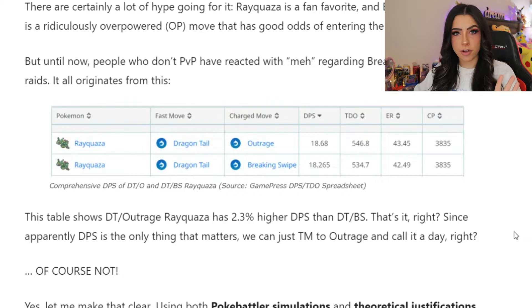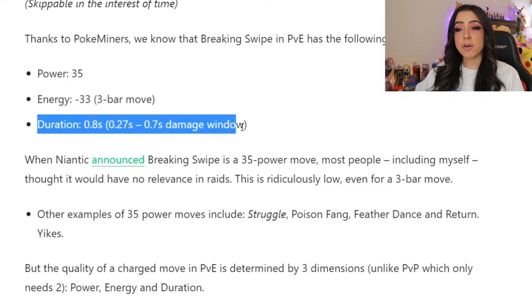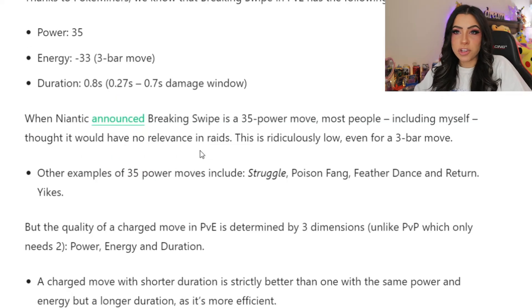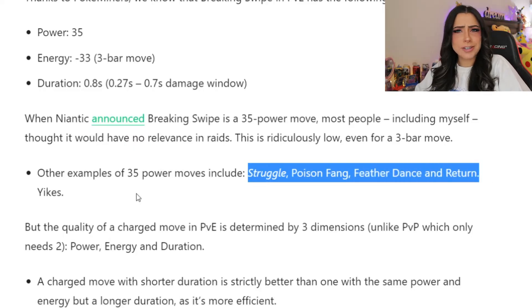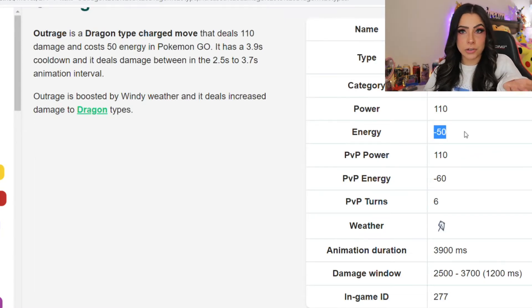This is where we start to get into the math. So comparing Breaking Swipe and Outrage: Breaking Swipe has a power of 35, requires 33 energy, has a duration of 0.8 seconds and a damage window of 0.27 to 0.7 seconds. So looking at Breaking Swipe, you're like, why would I ever use this against a raid boss? It literally has a power of 35, which is the same as moves like Struggle, Poison Fang, Feather Dance, and Return. So Breaking Swipe is not looking too good so far, especially comparing it to Outrage which has a power of 110 and requires 50 energy — 110 versus 35 seems like a clear cut choice.